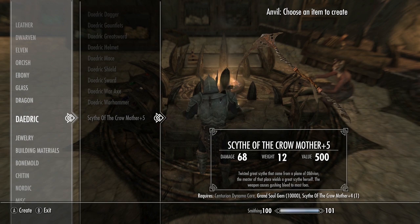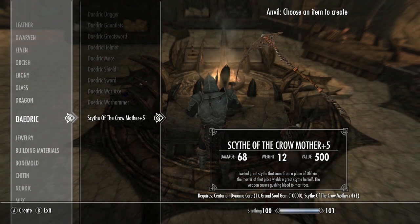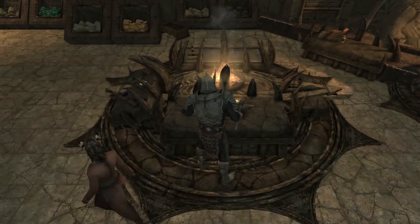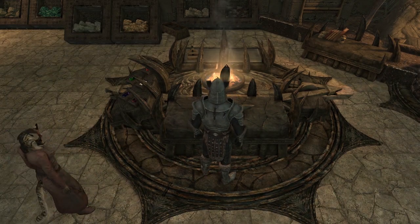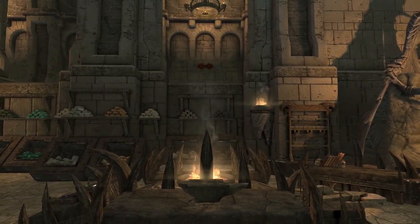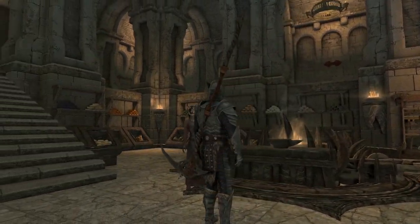Finally, we can reach the desired final form using a Centurion Dynamo Core — one of the more expensive ingredients required. You need one Centurion Dynamo Core, one empty Grand Soul Gem, and the Scythe of the Crow Mother +4. The +5 version does a whopping 68 damage, still weighs 12, and is now worth 500 as opposed to the original 28 damage and value of 100.